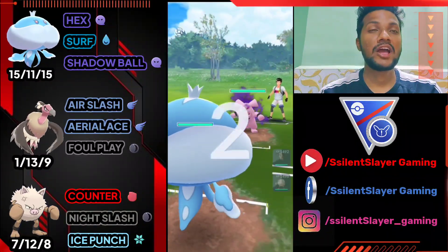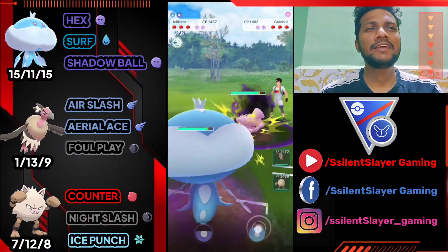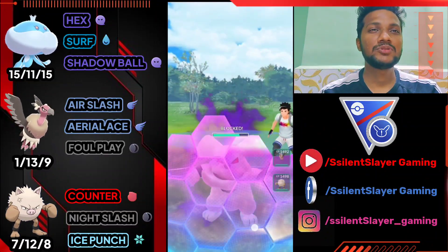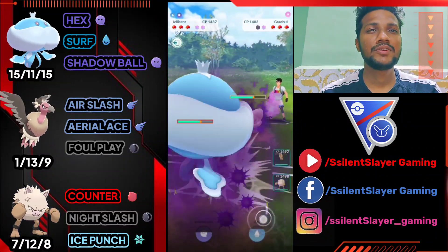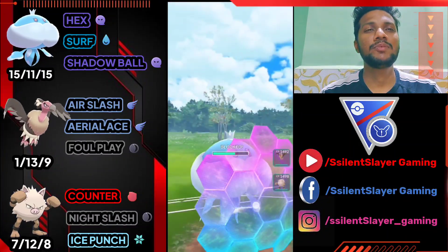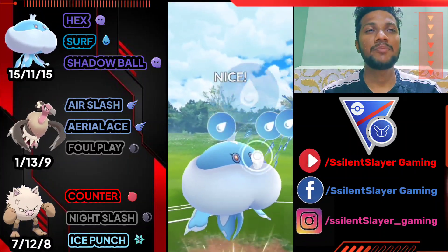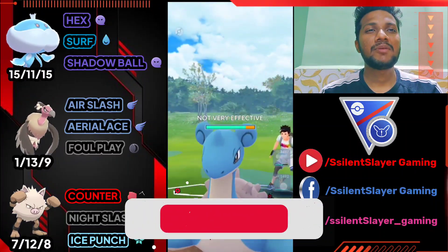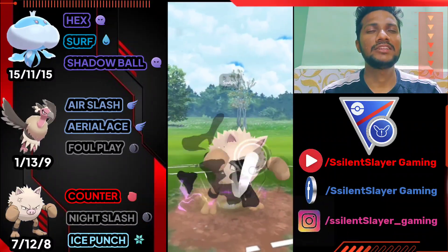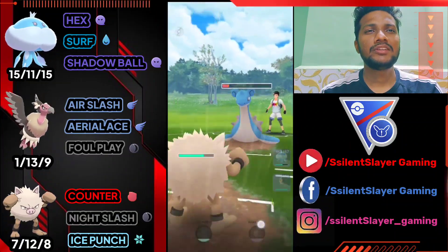Jellicent versus Shadow Granbull — I have to take out Shadow Granbull, but it's not the Charm one. Both Mandibuzz and Primeape are weaker against Charm, so I have to take out Granbull first. I'm going to shield here, but I don't go for the play I wanted. He catches my move — it's Lapras. Let's bring out Primeape immediately and farm down health with Counter. Night Slash doesn't do much damage.